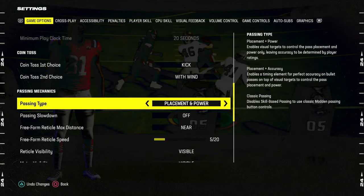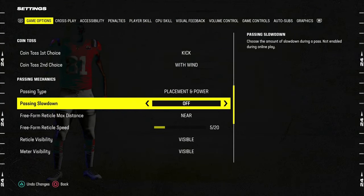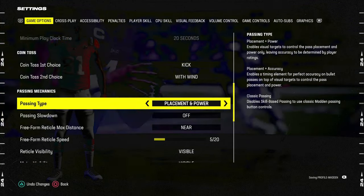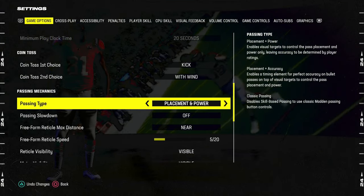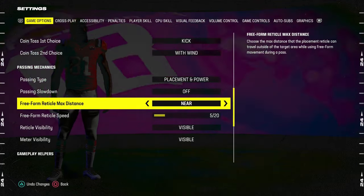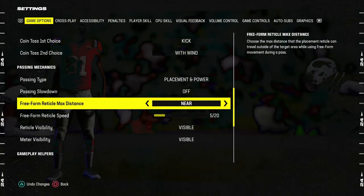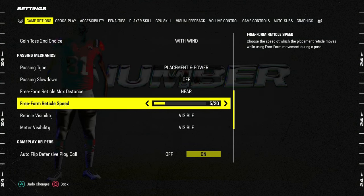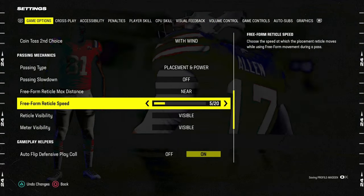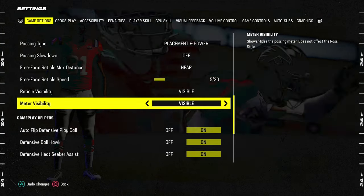For free form, kind of mess around with a couple different settings. You could either go placement and power on 5 out of 20, or you could go placement. The beauty of placement and power is that the accuracy is primarily determined by the player ratings, meaning it's harder for you to overthrow the ball — you're just trying to place the ball wherever you want it. The free form reticle max distance near is pretty much the standard, and either 5, 6, or 7 out of 20 has been kind of the standard settings for the year. As of right now, I'm playing on 5 out of 20 with both the reticle and meters being visible.